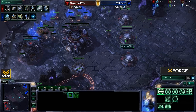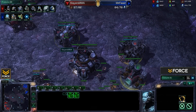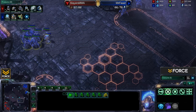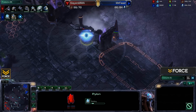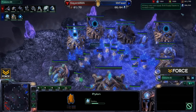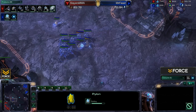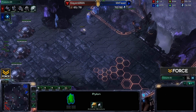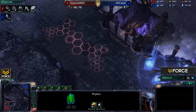Feast has total map control as MMA is turtled up, quite concerned about a continuation of that initial pressure. A small force moves out across the map — nothing too sizable. With Blink research now complete, it looks like Feast has decided now is the time to push. The last of the gateways comes online and he's getting warp gates up immediately. Blink Stalker pressure now coming from Feast, following up his ineffective early aggression with higher tech.